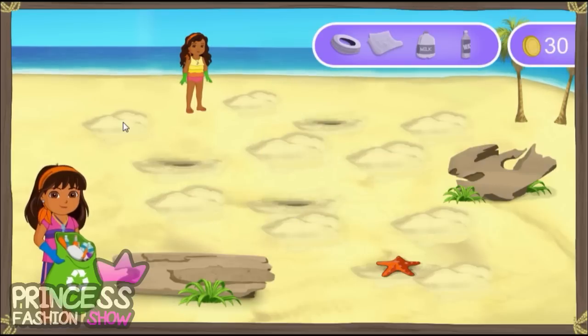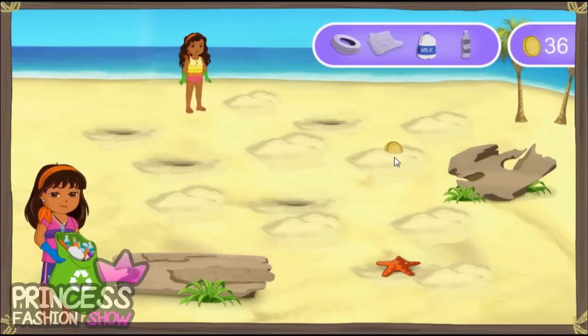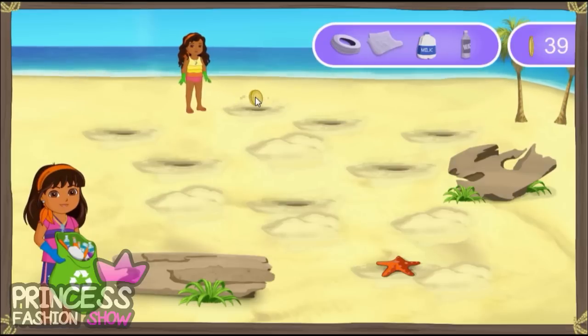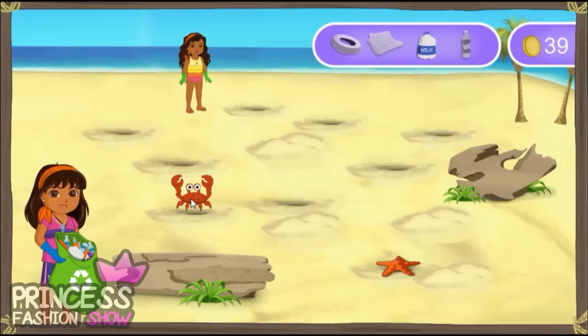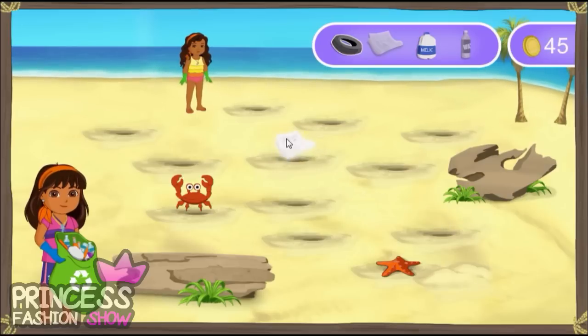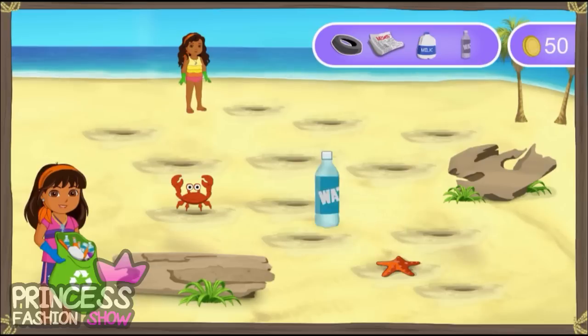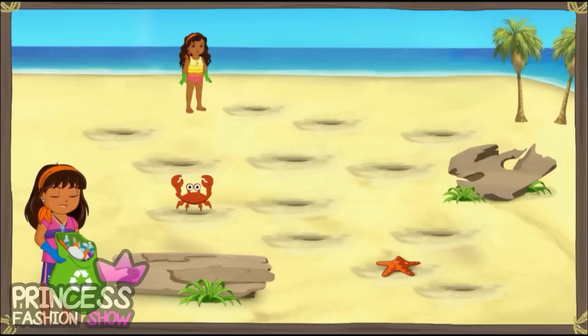A milk jug. ¡Excelente! Cuidado! There's a turtle. Muy bien. Five gold coins to add to our collection. More coins to add to our collection. All right! A gold coin. More coins to add to our collection. Un cangrejo. Hello, crab. Muy bien. Five gold coins to add to our collection. A tire — we just found something else to recycle. All right! A gold coin. A newspaper. ¡Fantástico! Watch out for la tortuga. Muy bien. Five gold coins to add to our collection. A water bottle. We got one. Nice job, Emma. We'll get this beach cleaned in no time.